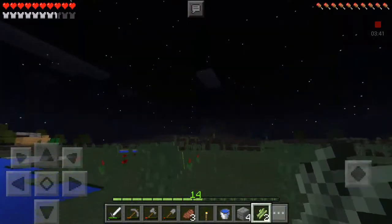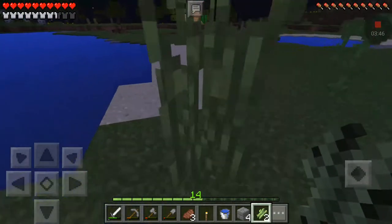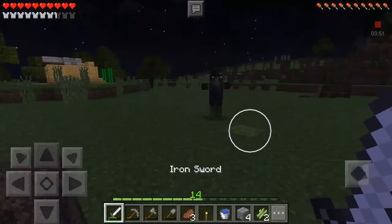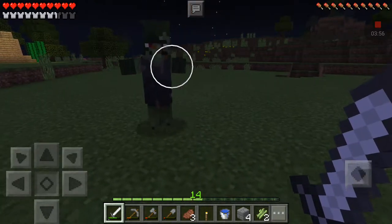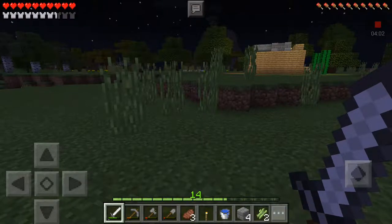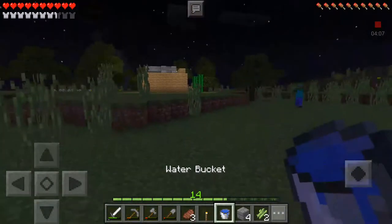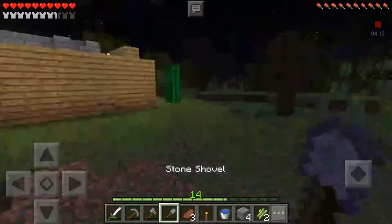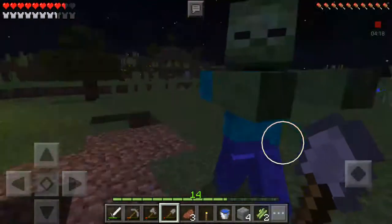There's your fidget spinner, Devontal. Get out of my way, stupid zombie villager. Unless you want to turn into a villager — I made a three by three water space.